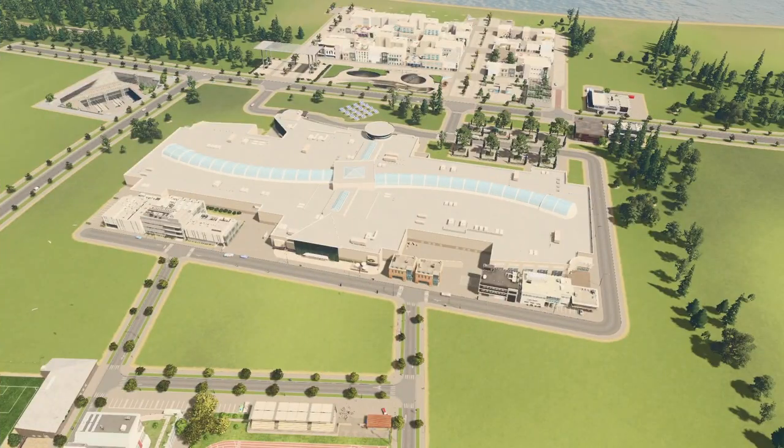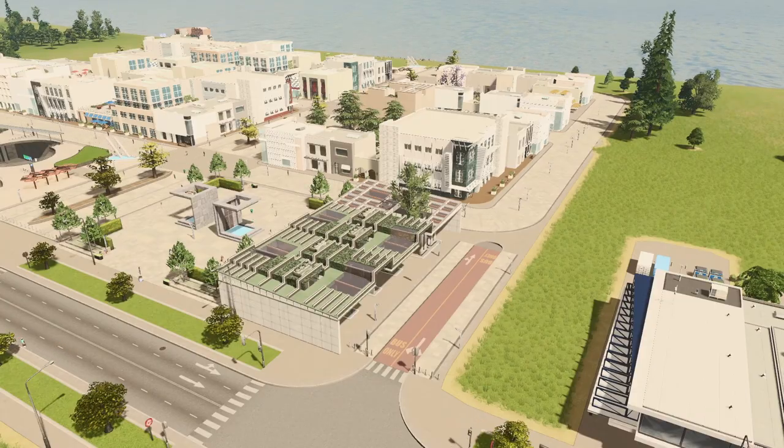This mall has to be the unluckiest mall in the world — it set on fire after just being placed down, and then had a massive flood that got somehow trapped within the building grounds. I'm sure there'll be more natural or self-imposed disasters that happen to this mall by the end of this series. But for now there are a few industrial assets down the back with a few offices, and hopefully that will placate the demand for the moment.